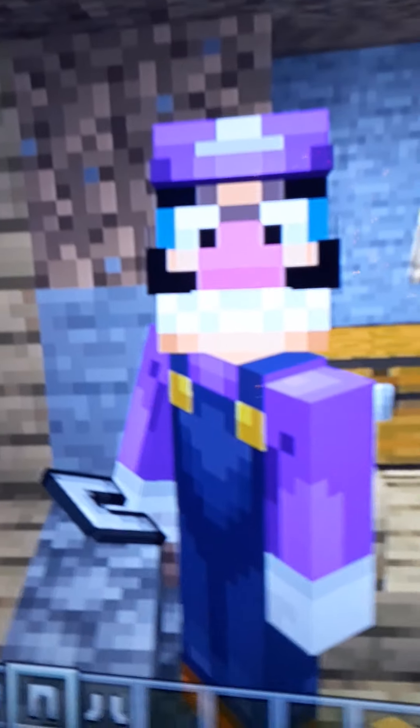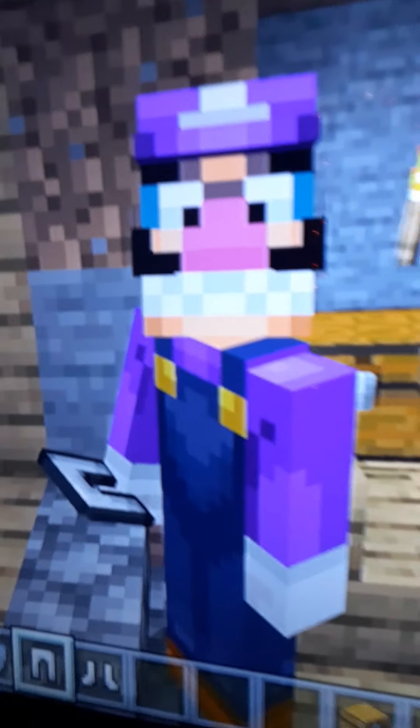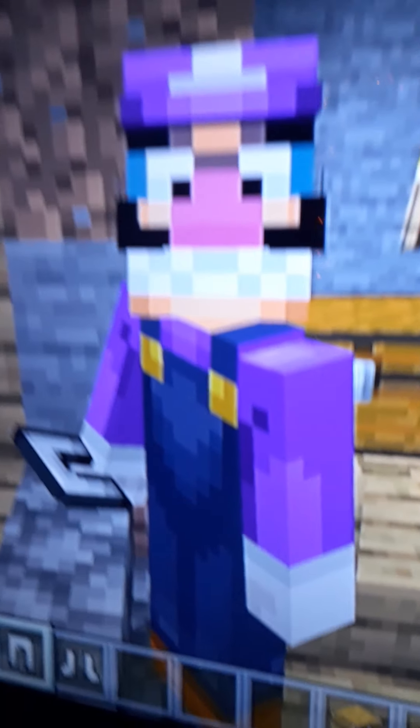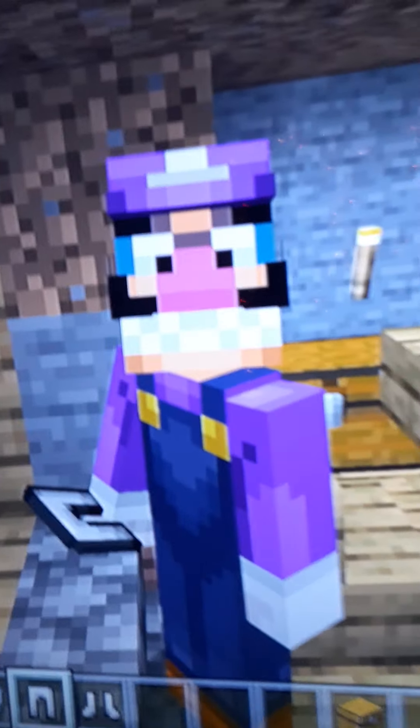Coming up next we have Waluigi! He has everything — the handlebar mustache, the creepy smile, the hat, the overalls, everything. He's basically just an evil version of Luigi.